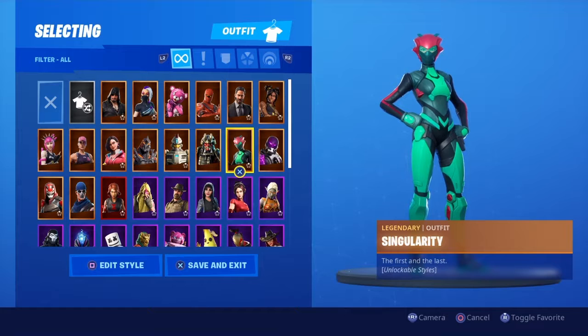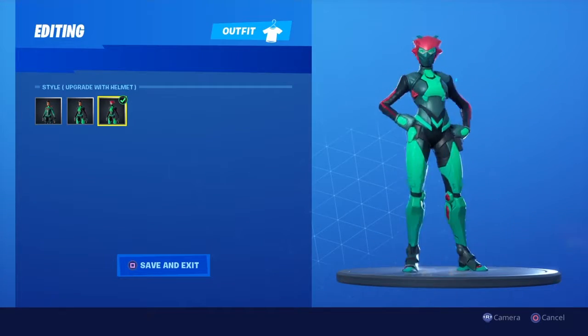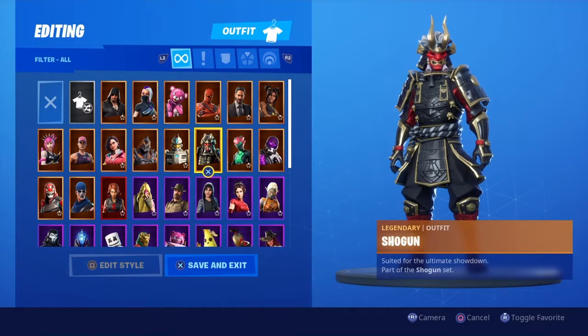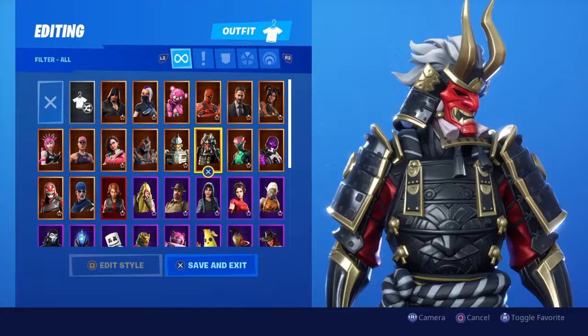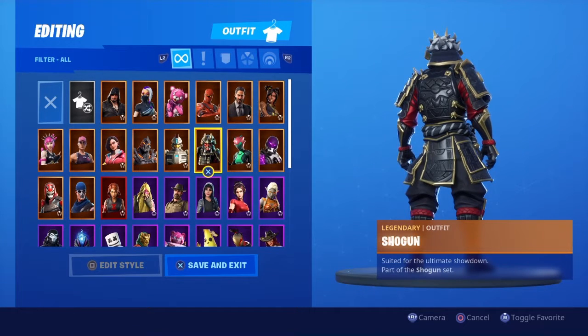Next we got Singularity — they released her skin a week prior to her initial release and that upset a lot of people because she was supposed to be the big end-of-season reveal. It revealed too early and fans didn't like that, but for me it's whatever. She has her armor and her headpiece — I do like the headpiece look, so I'd definitely favorite Singularity. Next up we got Shogun — this skin is very, very rare from what I've looked up. This guy is probably one of my favorite skins in Fortnite right now and I'd definitely favorite Shogun.